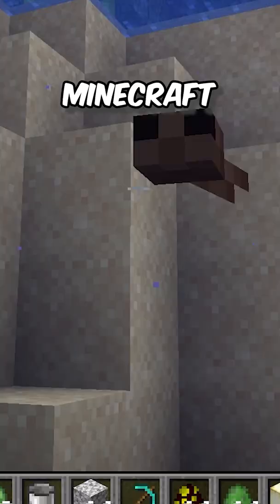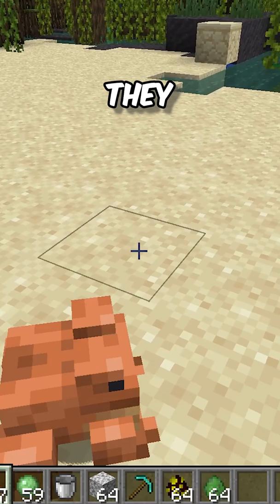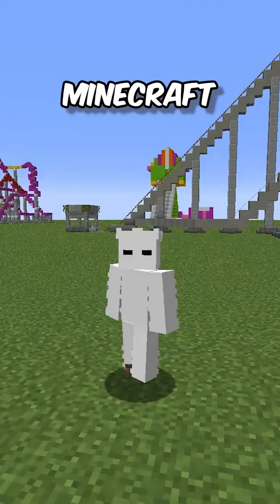Tadpoles are a separate Minecraft mob. Frogs also attack small slimes, which give slime balls, and they attack small magma cubes, which drop frog lights — a pretty dope light source in Minecraft. And that's how to breed them.